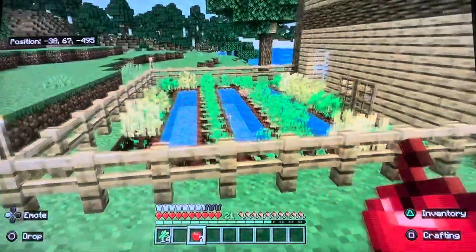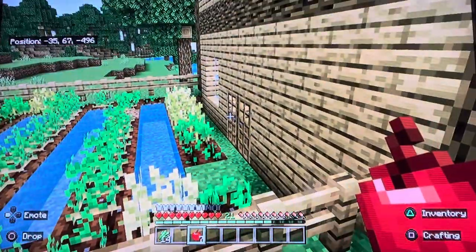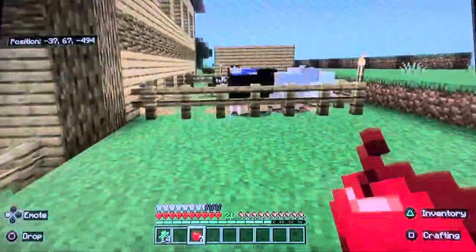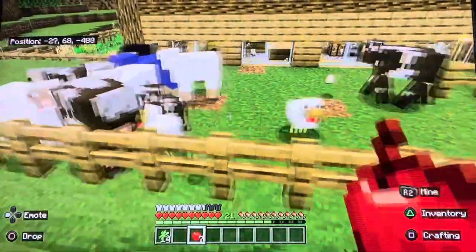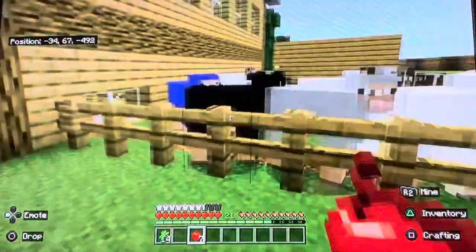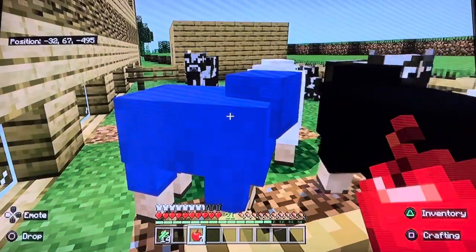This is my farm — the only way in and out is through the doors into my house, and then I can jump here obviously. This is my animal farm. I've got some sheep, some cows, chickens — I've got a blue sheep. Isn't he pretty?